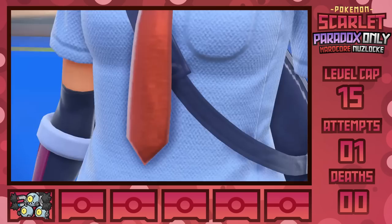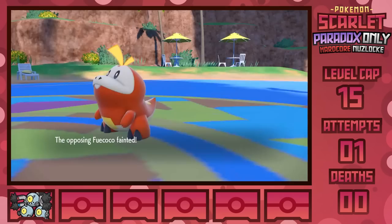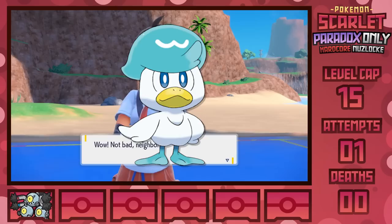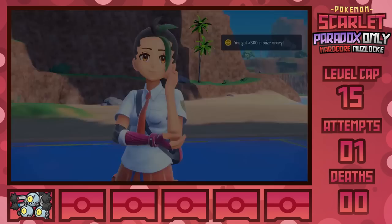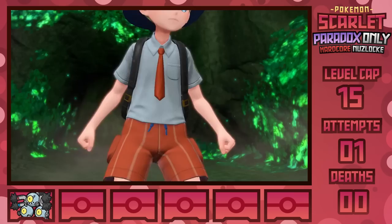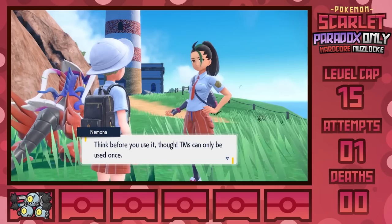Since we chose the Quaxly spot, Nemona in our playthrough will have Fuecoco, and I'm able to take her down with three Thundershocks as she does minimal damage with only a single attack before going down. We fall off a cliff, give Koraidon a sandwich, and this lovable oaf walks us through a cave only to be ambushed by a pack of Houndour and Houndoom before rescuing us and getting us out of dodge. On our way out, we're given the TM for Swift by Nemona — a great early game coverage move that takes advantage of Sandy Shocks' special attack.